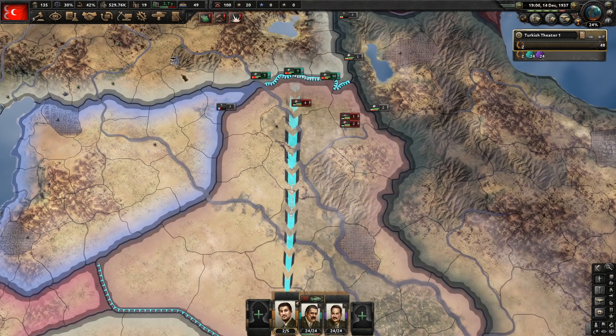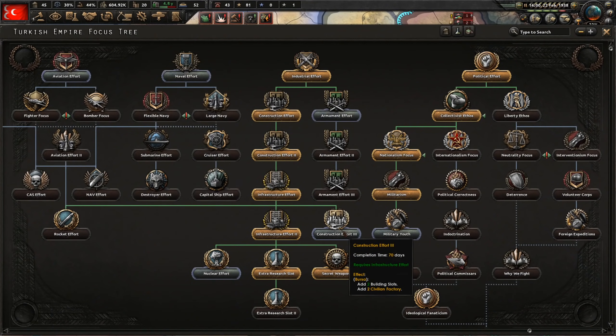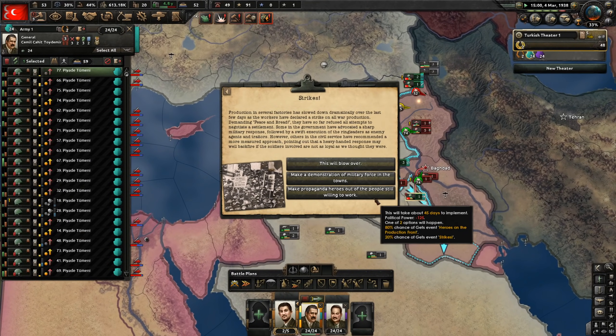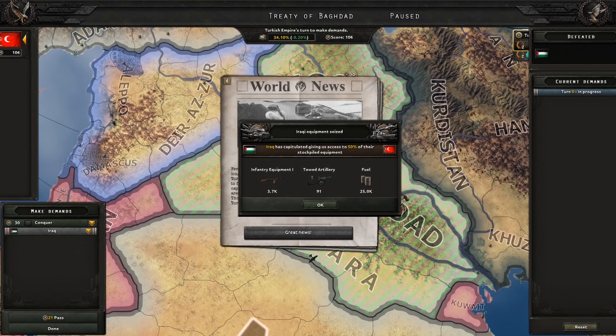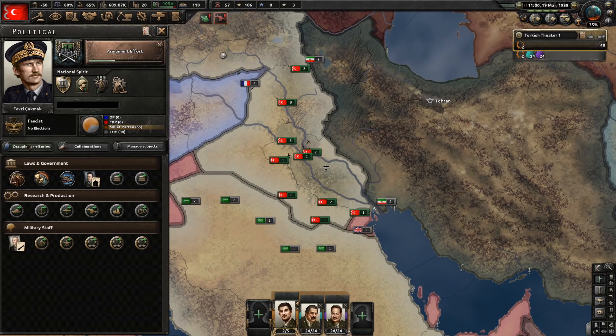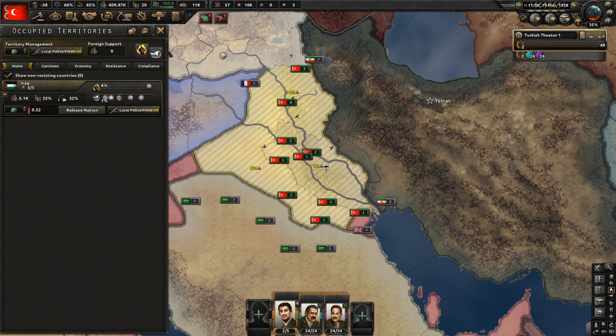The Iraq attack should go smoothly — gradually breaking through. Let's get some more factories. This attack is going very slowly. For the strikes event, I'll take the expensive option — and that should end the war. Let's annex everything. As for occupation, we'll do local police force for now, might do military governor later. Time to get ready to attack Iran.